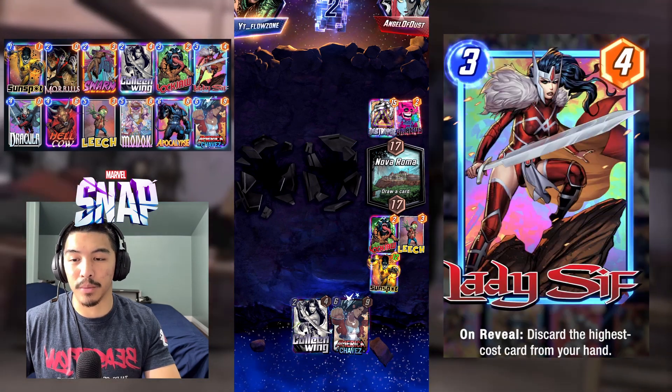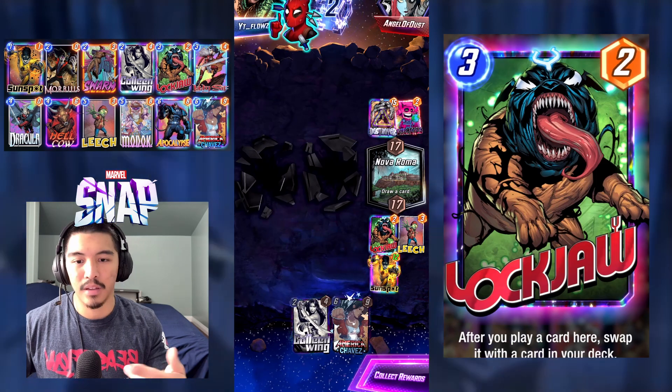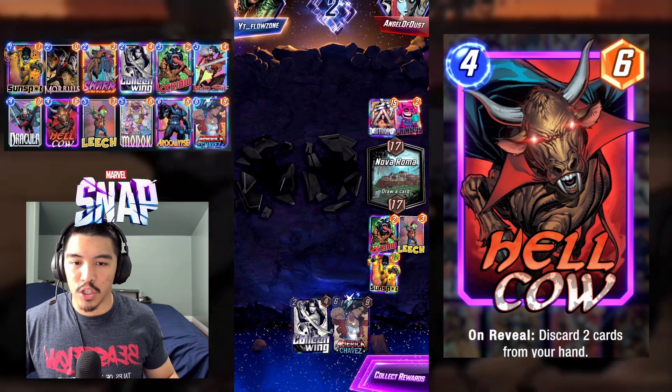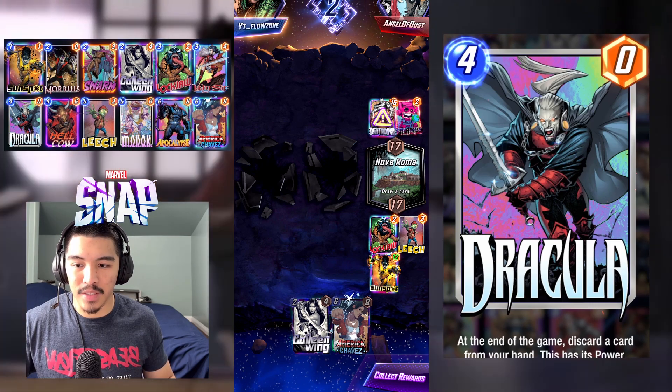He has a Destroyer. The effectiveness of Leech, boys. GGs Angel Dust — if I didn't have Leech in this game I would have lost.